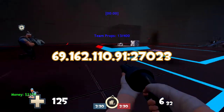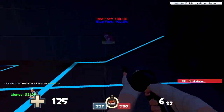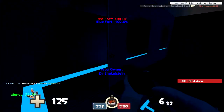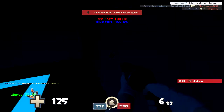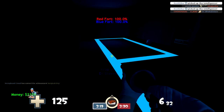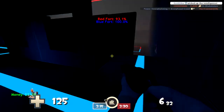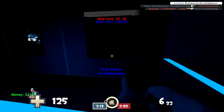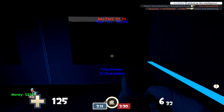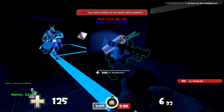You will see the IP floating above my Scout's minigun as well as in the description box below. Fort War basically is a game type where there is one intel, two teams going for the same intel, and the whole point is to hold on to it as long as you can. The team that has the intel the longest wins the round. Pretty self-explanatory, pretty straightforward, and it's a pretty fun game type.